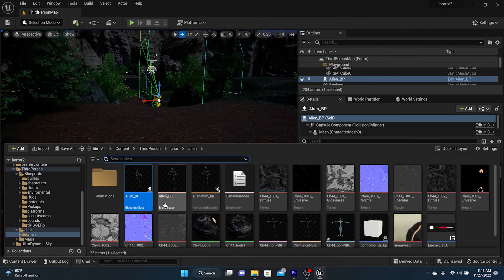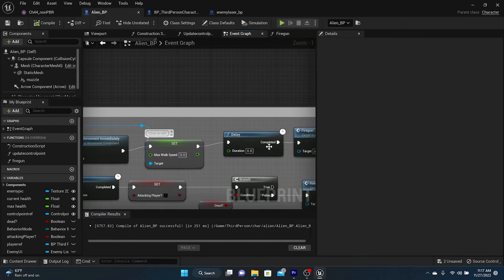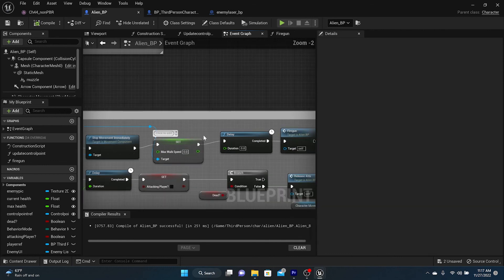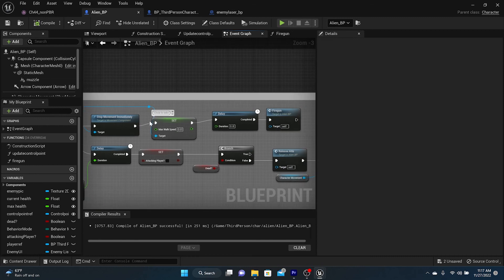Alright, that's pretty much what I wanted to show you this video — you can play with your values and get the timing as tight as you'd like, and switch the order of some blocks around if you want it to behave differently. The main goal was to get our enemy shooting at us. In the next video we'll add damage — for ourselves and for them — and that will literally be the end of the character series. Thanks for joining me, I'll holla at y'all next time, peace.